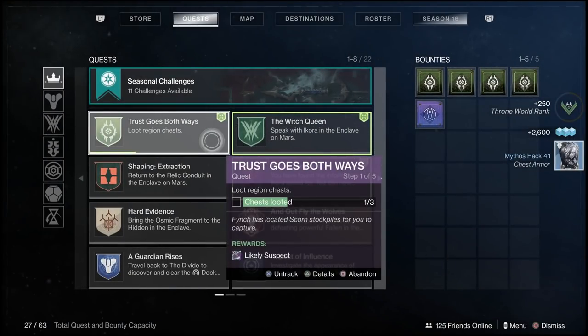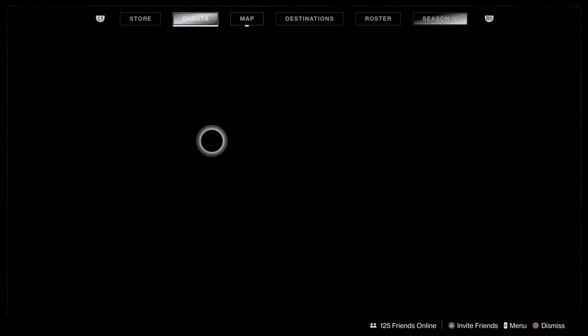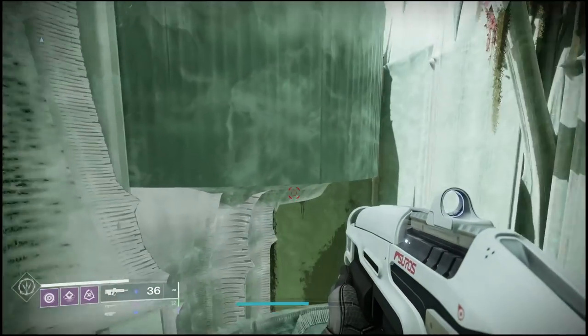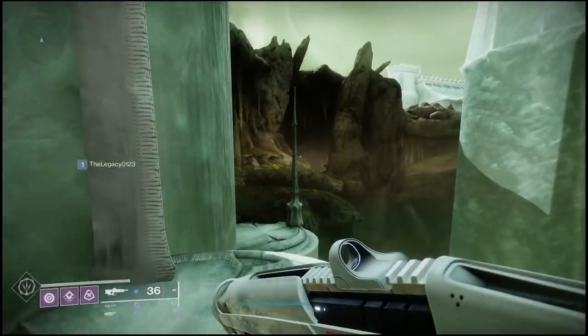Here's the very first region chest. You're not going to get any special crazy loot out of these, but you will get the quest completion, and there are also some blues that can drop — hopefully at a higher light level than you're currently at. You'll notice you now have a quest completion, so be sure to double check your quest and make sure you actually got the progress so you don't have to come back a second time.